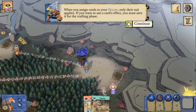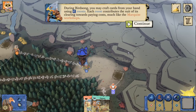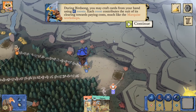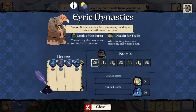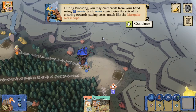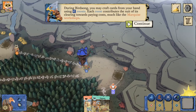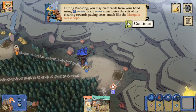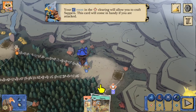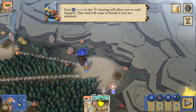When we assign cards to the decree, only the suit applies. So if we wanted to use a card's effect, we're going to have to save it for the crafting phase during daylight. In birdsong we craft cards from our hand using roosts, and each roost contributes the suit of its clearing towards paying costs, much like the Marquis workshops - in fact the exact same way. Our roost in the mouse clearing will allow us to craft sappers.